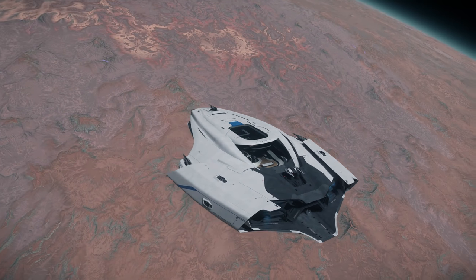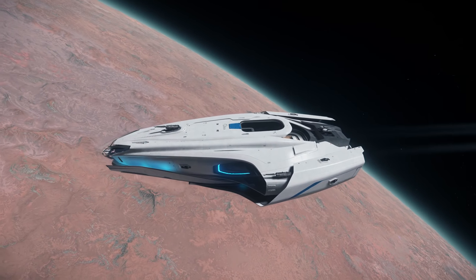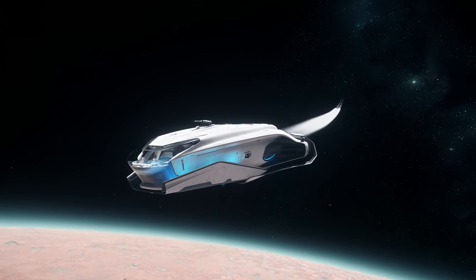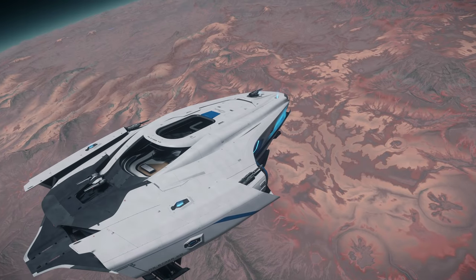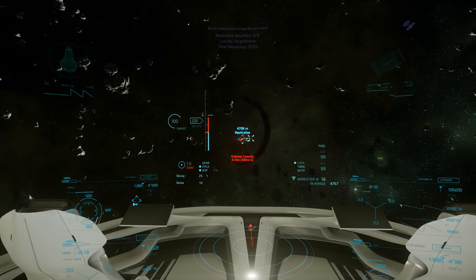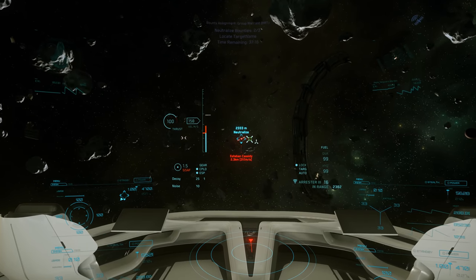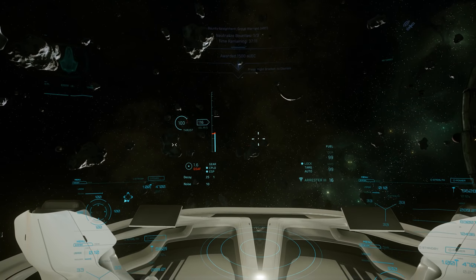Before we get into the 600i's flaws and what I'd like to see them do with it, I want to take a bit of time to appreciate the good parts of this ship, because there's at least as many good parts as there are bad. I'd say its most indisputably great feature is its exterior design - this is one of my favorite ships and it really looks great, especially for how large it is. It's really streamlined and sleek, and it looks like a fancy luxurious ship without being super over the top. As a pilot you've got one of the best cockpit views in the game, and besides this annoying light here, you've got a pretty unobstructed view of whatever you might be exploring or exploding.